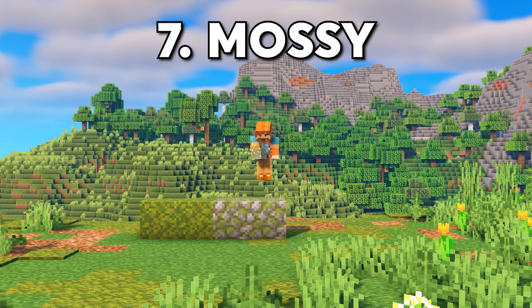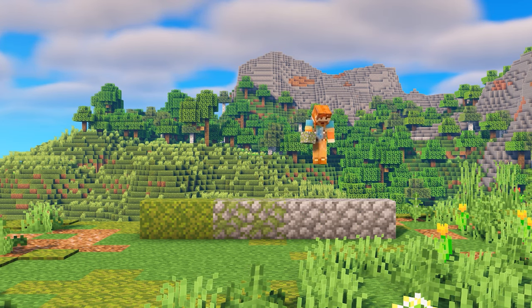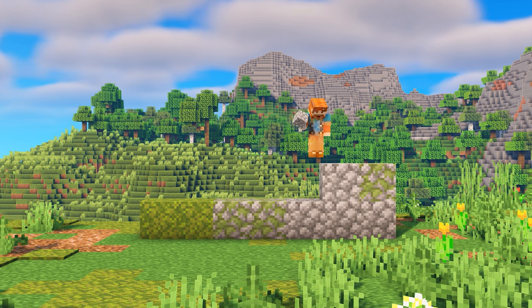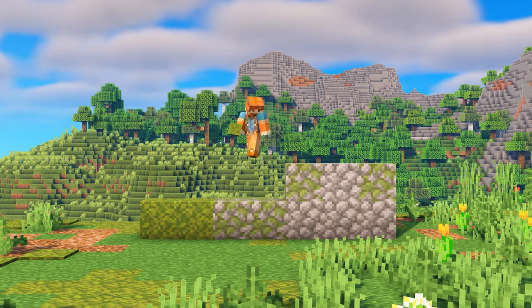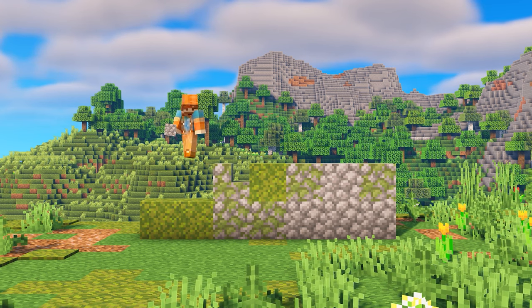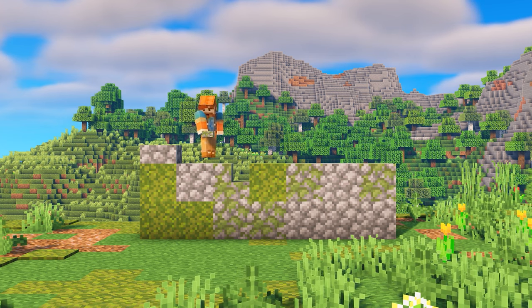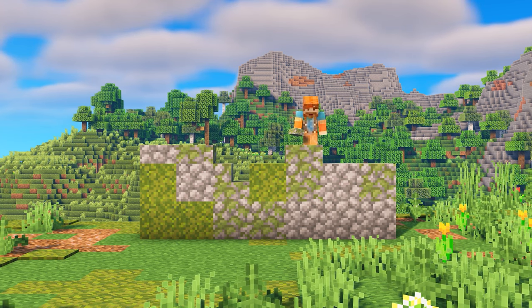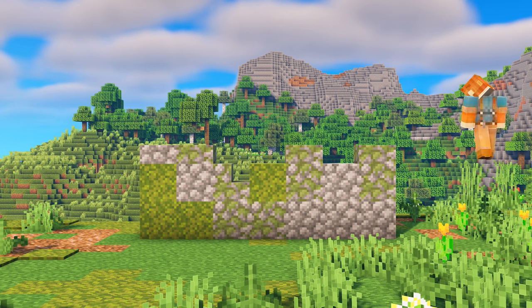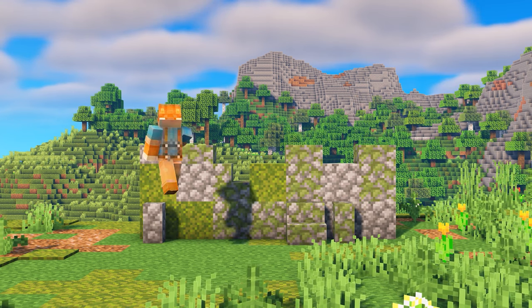I really love old-type builds. I think it adds a lot of story and interest to your worlds. So for this one, I wanted to build this super mossy wall — like a wall that was built hundreds of years ago, that's kind of been overtaken by nature and is sort of worn down. So I'm using a variety of moss blocks, as well as using some stairs and some slabs, just to make it look a little bit more rough and worn down from the elements.